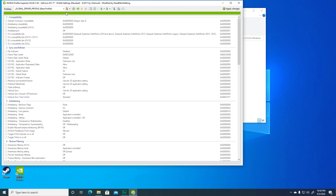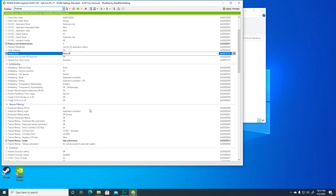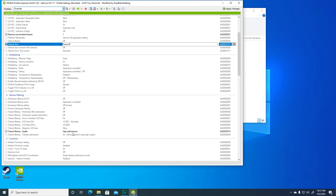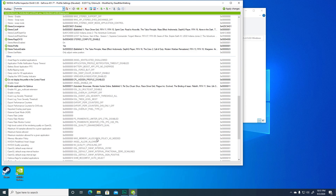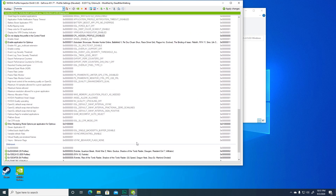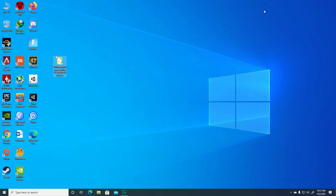Now we need to find Fortnite in NVIDIA Profile Inspector — just type Fortnite to search for it. Here are the changes to make: set Maximum Pre-Rendered Frames to 1, set Vertical Sync to Force Off, set Texture Filtering Quality to High Performance, set Power Management Mode to Prefer Maximum Performance, and set Threaded Optimization to On. All other settings should look as shown. Take your time to apply all of these, then click Apply Changes and close the program.